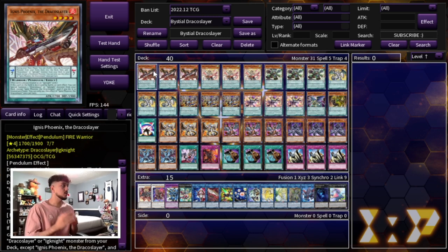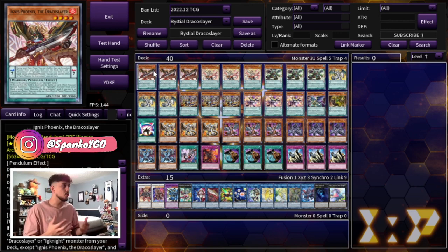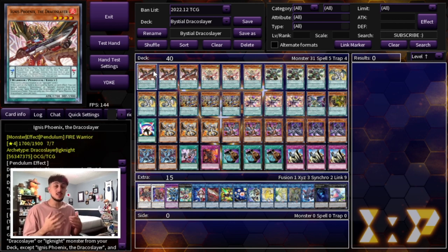Just before we get into today's video, let me start off by saying that this build of Draco Slayer is less of a combo build and more of a control build. Even though you're going to see the cards and think it looks like a lot of combos, the boards are very simplistic yet very powerful. Big shoutout to Triff — I watched his deck profile, witnessed him play it at our locals, and a lot of the combos make sense. You're playing it a lot slower than your typical Draco Slayer deck, but it is very powerful.